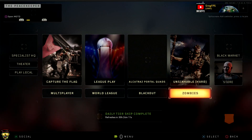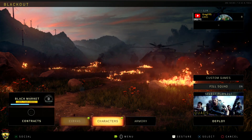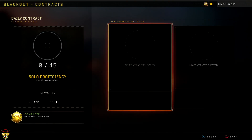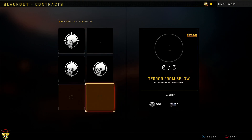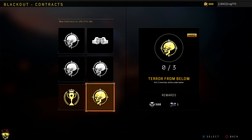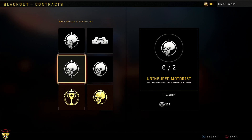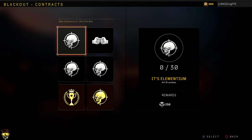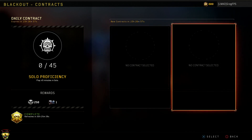They also have this for every single mode. In Blackout, for example, I haven't selected any yet, but in contracts you have to play 45 minutes in solo. For contracts they have four of them — two are labeled hard: place in the top three in a quads game two times, and kill three enemies while underwater. Those are actually pretty hard. Also: kill two enemies without taking damage from them, kill two enemies while they're seated in a vehicle, kill 30 zombies, and revive two players inside the collapse.